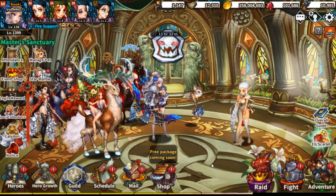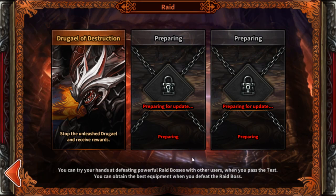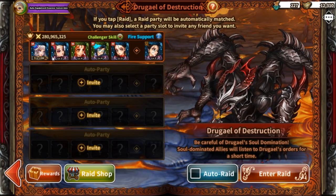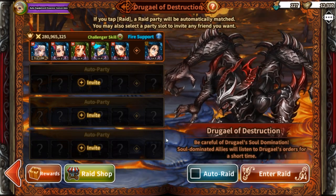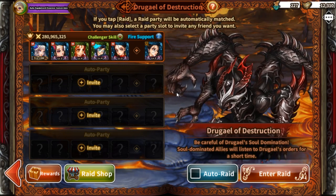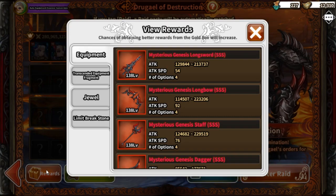The standard place to farm equipment is Raid over here. Raid is actually pretty straightforward — you have a boss that you guys go in together with a full team. You don't use your characters only anymore; you use your characters and a whole team. It's basically how No Blood used to be, but the rewards in here are actually pretty good, so Raid is recommended to do every day.